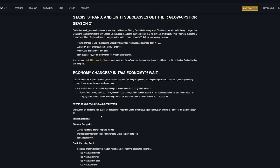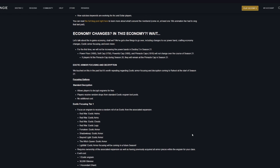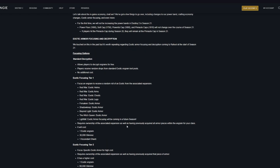Next, we have clarification on exotic armor focusing and the decryption costs. There are multiple forms of focusing. Standard decryption allows players to decrypt engrams for free — players receive random drops from standard exotic engram loot pools at no additional cost. Exotic focusing tier 1 lets you focus an engram to receive a random roll of an exotic from the associated expansion, including Red War, Forsaken, Shadowkeep, Beyond Light, Witch Queen, and later Lightfall exotic armor. This requires ownership of the associated expansion and having previously acquired all pieces within the engram for your class. It will cost 1 exotic engram, 30,000 glimmer, and 1 ascendant shard.